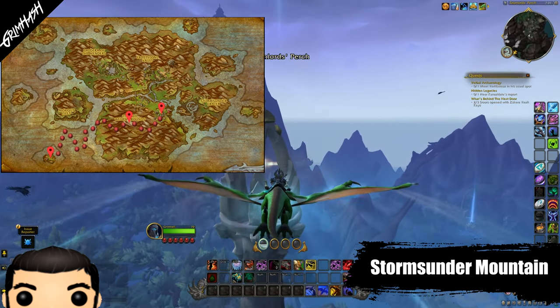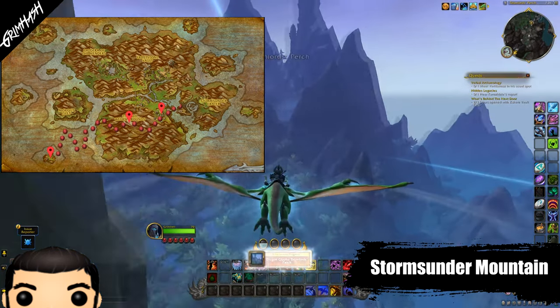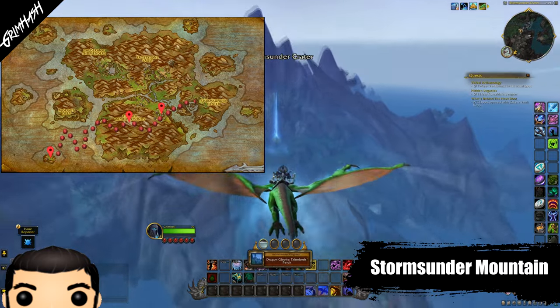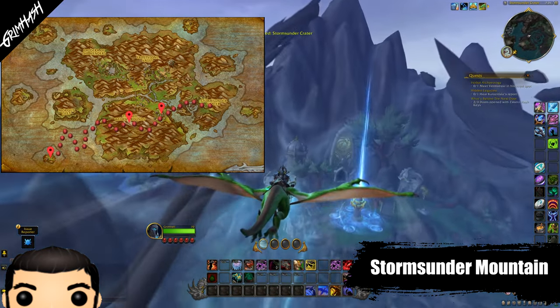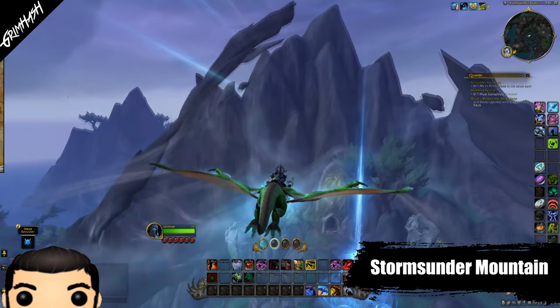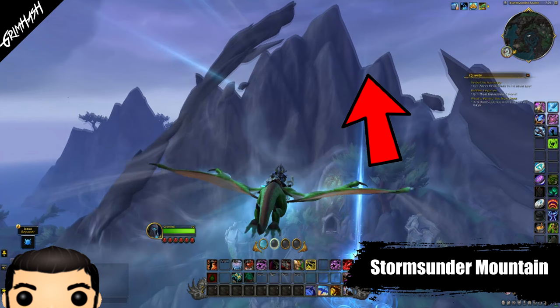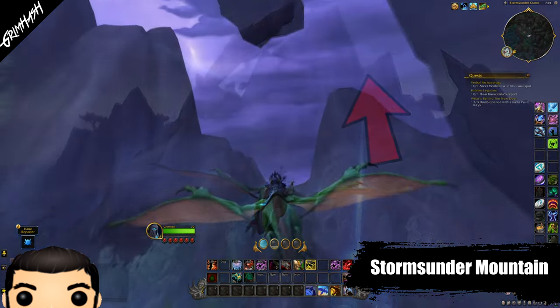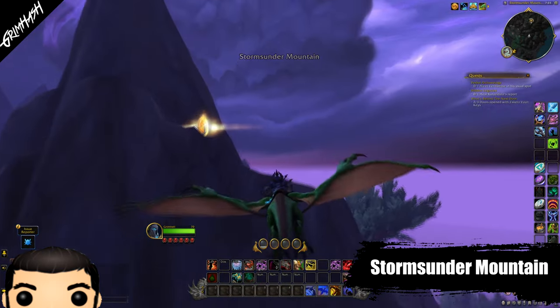The next one on our list is Storms Under Mountain. It took me a little bit of time to find this one. There is a lot going on here — various dragons flying around, bone structures and caves and god knows whatever else. But as you are flying towards the mountain, you will see a doorway down to your left constructed into the mountain. The Glyph is actually located about halfway up the mountain on the right-hand side. You'll see a small flat area of land and then a rock jutting out from it. The Glyph is located just behind that rock.